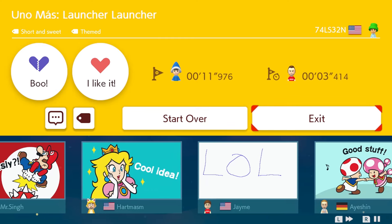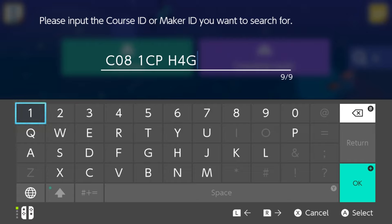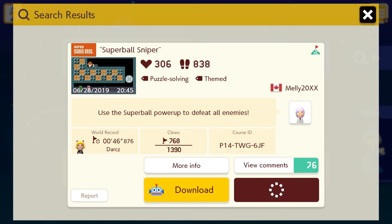Let's do another one because that one was really short — these might be a series of really short levels. I tried to type this level ID in and it doesn't actually give me a result, so I either wrote this down wrong or the course was deleted. So let's go on. We got Super Ball Sniper by Melee20XX — it's puzzle solving and themed. 'Use the Super Ball Power Up to defeat all enemies.' I've actually never messed with the Super Ball Power Up so this is going to be cool.